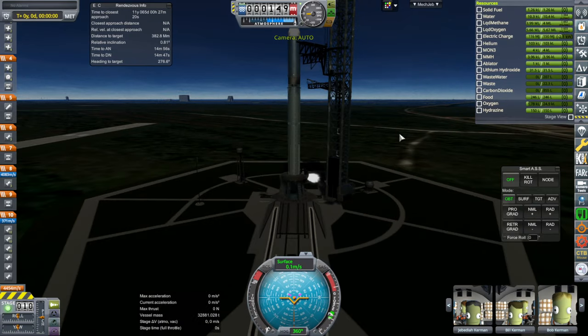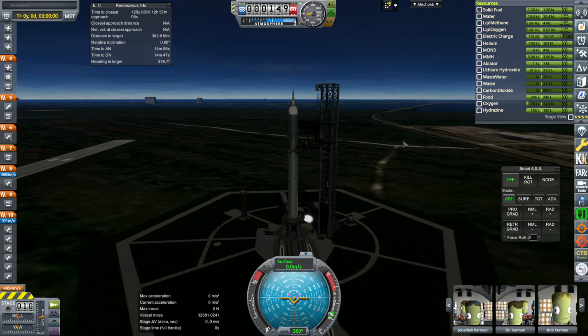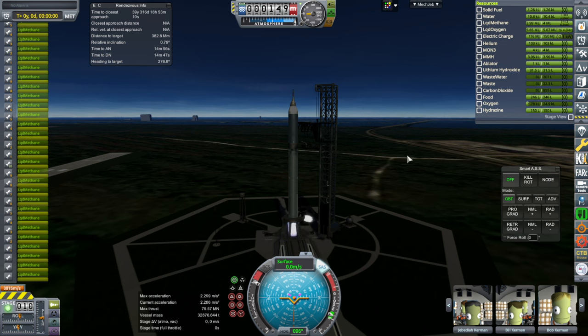We lost some electric charge, but not much fuel. It's the same cloud that appeared in the previous Realism Overhaul sandbox episode. Anyway, throttle up, SAS on, ignition, and launch.